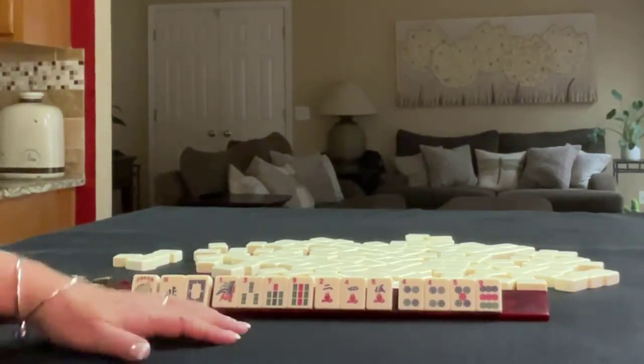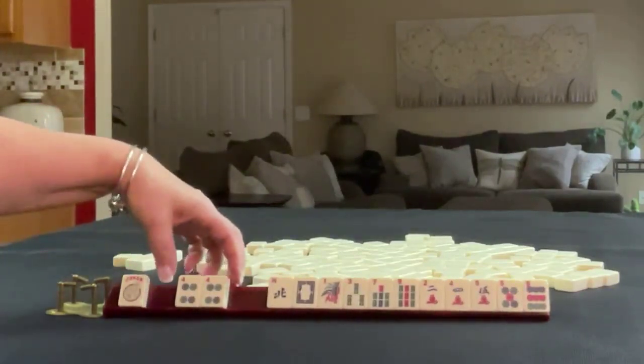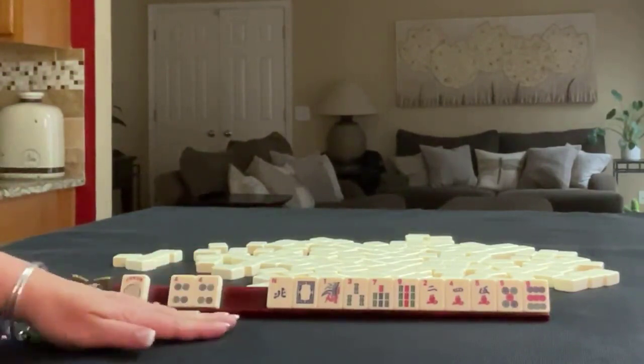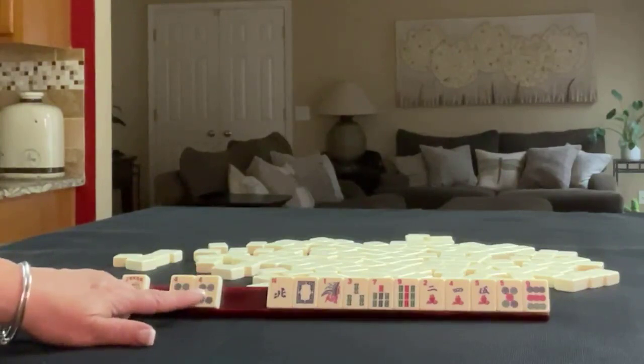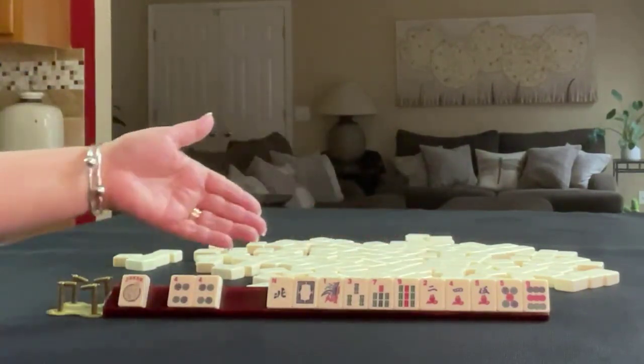If these were my tiles, I would build around the fours. That's a multiple — that's where I would start. Then I would look at the rest of the tiles and gather as many as I can, and play a category that will use those tiles supporting the four. We do have two, four, but no six, eight.